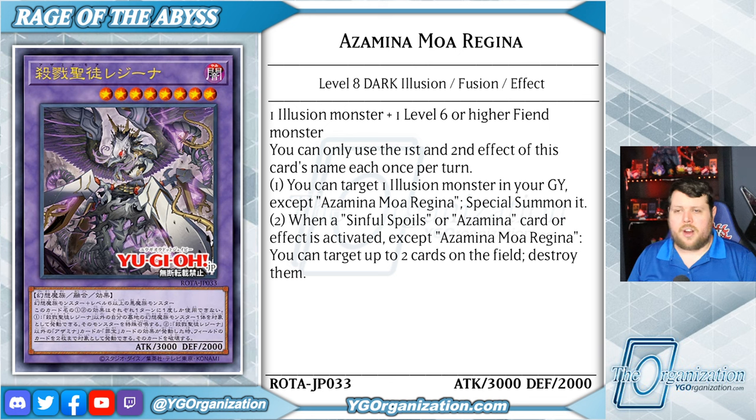We're going to start with their ultra-rare boss monster, Azamina Moa Regina. This level 8 dark illusion monster is a fusion of any illusion and a level 6 or higher fiend monster. It's important to note that this has 8 stars, and you're going to see why later. You can only use the first and second effect of this card's name each once per turn. The first effect is that you can target one illusion monster in your graveyard except herself and special summon it.